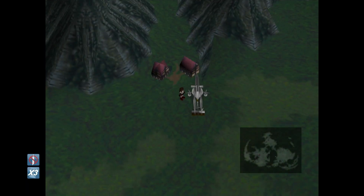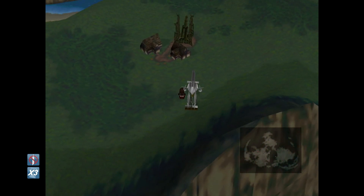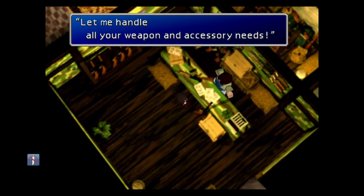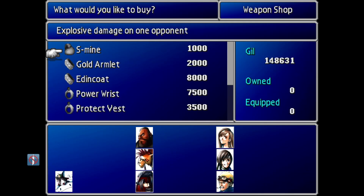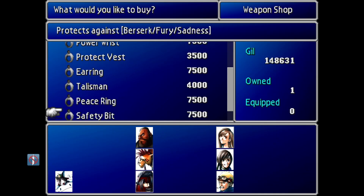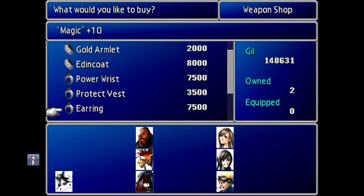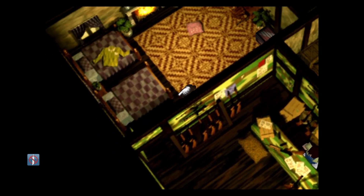Next, we want to head back over here to Rocket Town. We want to head inside of the shop. After you grab the Highwind, a lot of the shops in the cities will update their inventory. So if you want to grab some stuff like weapons or anything like that, you can stop by those shops.